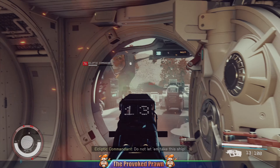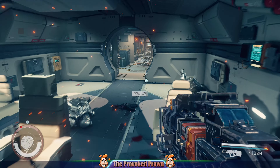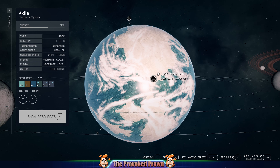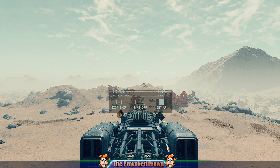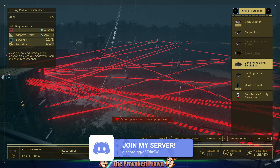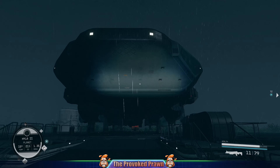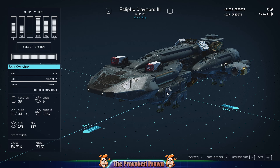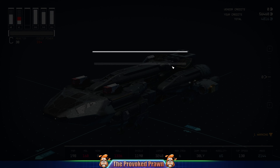Another tip for dealing with contraband on a captured ship is this: once you've acquired the ship, cleared out the crew, and looted it, if you find you can't travel because it's got contraband you can't locate, one solution is to build an outpost with a landing pad with shipbuilder. This came as a recommendation from one of my commenters. As long as you're on a planet that doesn't get scanned when you land, you can build the landing pad with shipbuilder and then access and modify your ship. Take the ship you've just stolen, register it, and edit it.